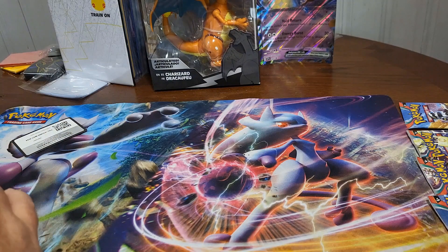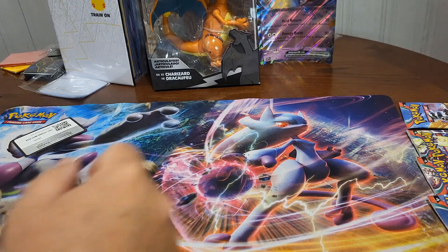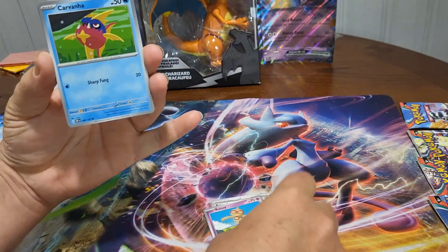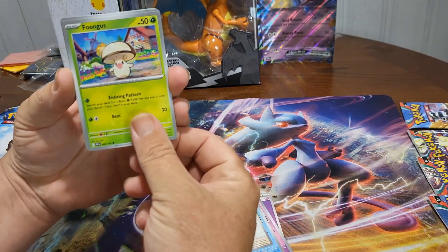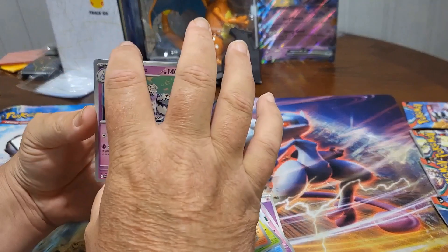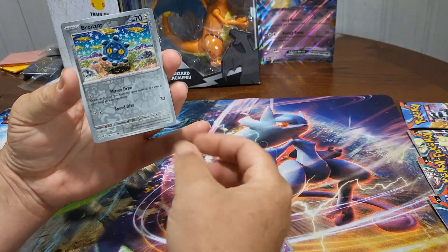Let us know how your Charizard pulls are going. I'd love to be able to pull the Charizard — my favorite dude. Just any Charizard, any Charizard, don't matter. Psychic ball, Torvana, the chonk Fungus, Minetrails — a trio. And a Bronzor reverse.